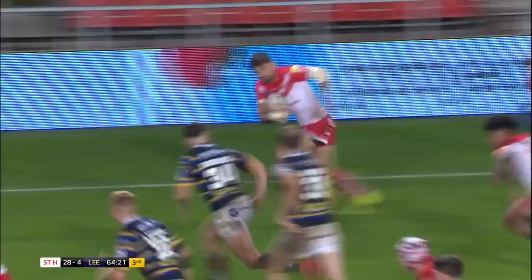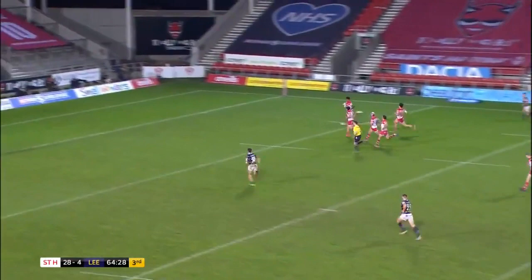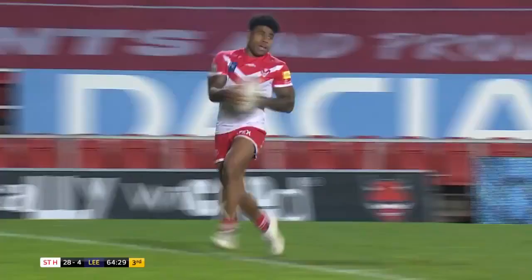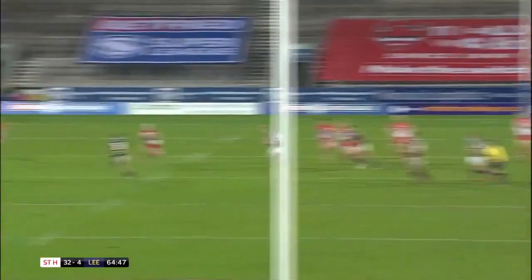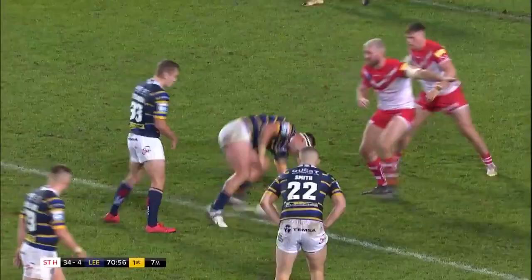Great hands from Nagama and again to free Makinson. Makinson against Broadbent — Makinson's gone away from him, back on the inside, to Nagama. Champagne football from St Helens. The champions in the mood. Lightning strike now on their right-hand side — Nagama started it, Nagama finished it. It's his fifth of the season. Irresistible from the champions.